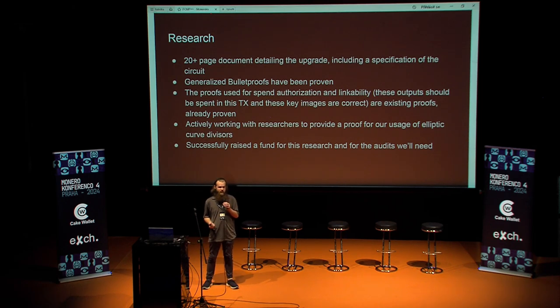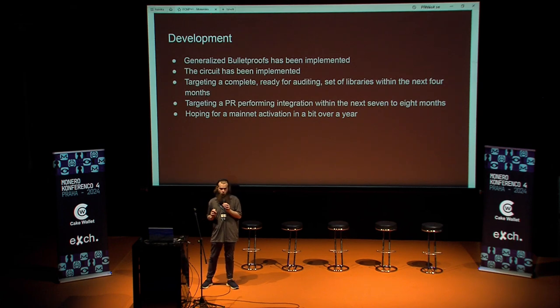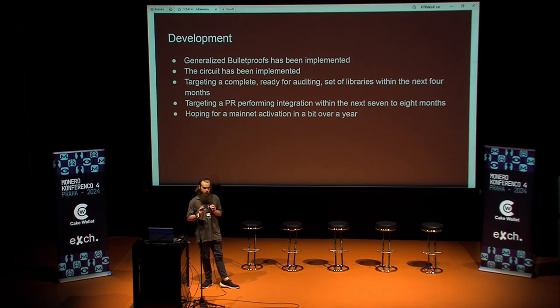For all of this, we did successfully raise the fund — at the time I believe it was $220,000, and with Monero's recent price increases it's likely a bit more. That covers all the necessary security proofs, formal verification, and audits. On the development side, generalized Bulletproofs — the underlying zero-knowledge proof — has been implemented. The circuit itself has been implemented. The Bulletproofs+ and generalized Schnorr protocol work is largely implemented. We're targeting a complete set of libraries within the next four months, with everything then moving to auditing, and targeting a pull request for the actual integration within a few months after that.